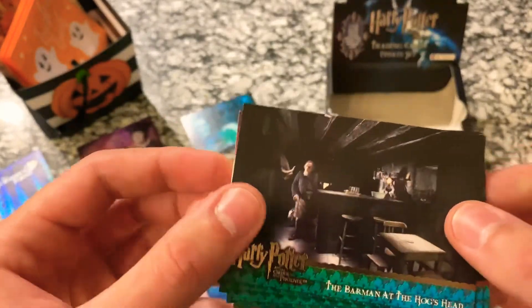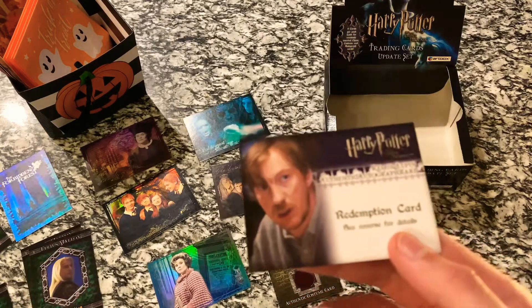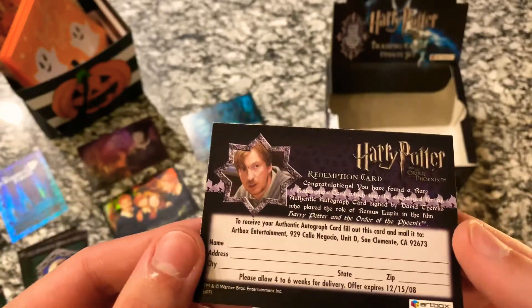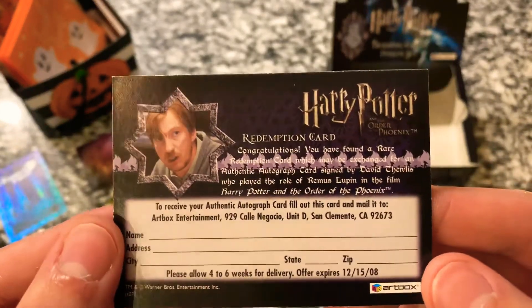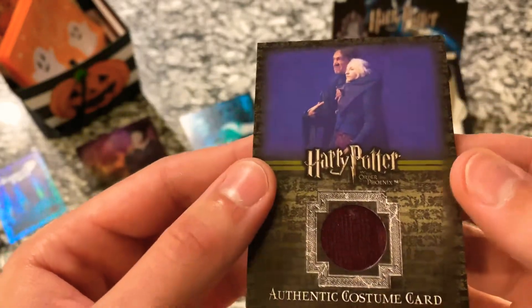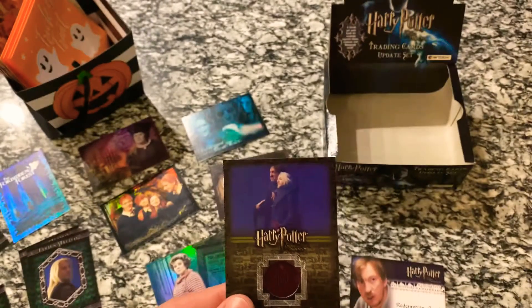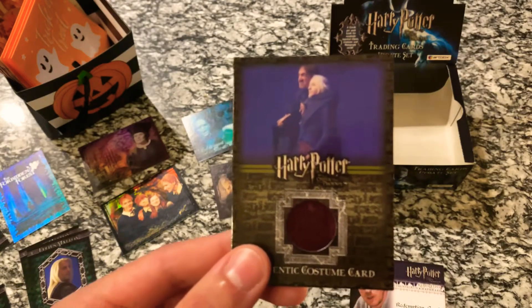Little things like that can make a box like this a lot of fun. The only disappointment was that we ended up pulling one of the redemption cards — it would have been really, really nice to get the Remus Lupin autograph card. But in our final pack getting the authentic costume card is a really, really neat thing. So thank you guys so much for tuning in, and I will have more Harry Potter videos coming out — more Spider-Man, Batman, Dragon Ball Z. Anything you guys would like to see, just leave a comment down below and I will see you soon.